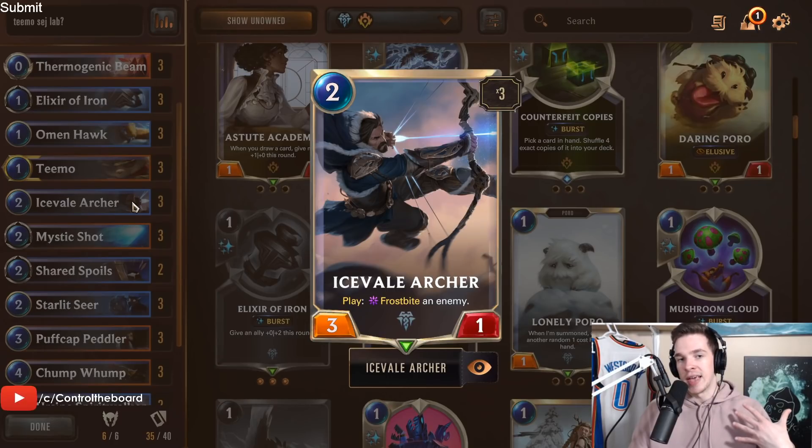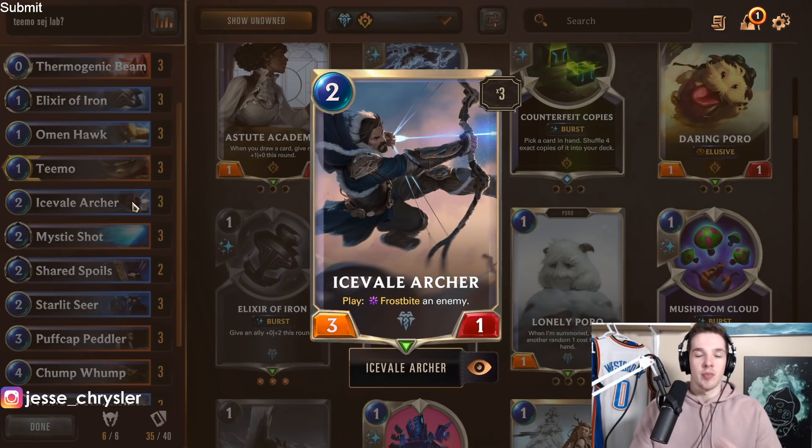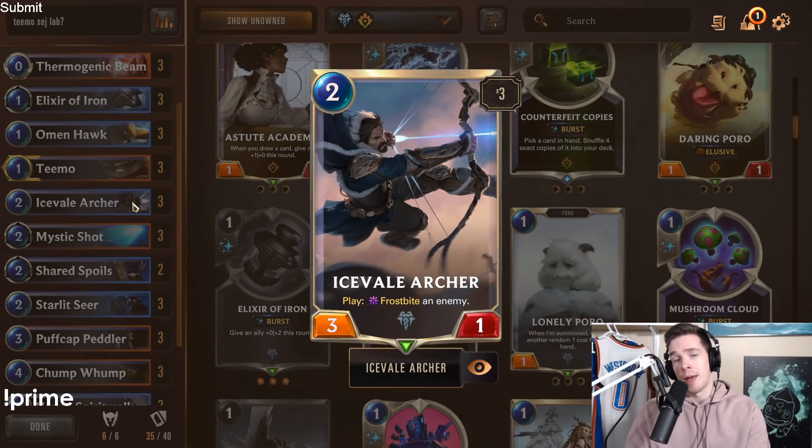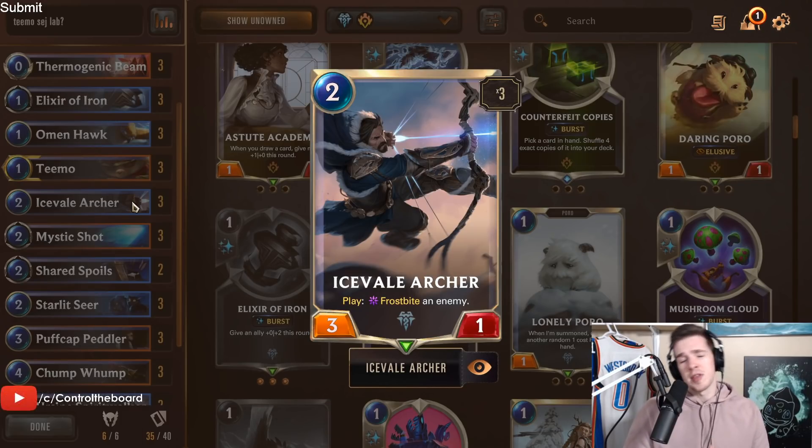Icefail Archer is a card a lot of people feel shouldn't be in the deck — it's a 2-mana 3-1 with a play-effect Frostbite, not usable during combat. But it's very powerful on your opponent's attacking turns; one of the most common scenarios is when they develop a Zed on turn 3. It's also very good against Ezreal since you Frostbite him and he can't attack for a Nexus Strike. Later on with Tusk Reader buff he becomes a 6-2, giving him Overwhelm with Spirit Walker. I think this card is definitely powerful and one you want in the deck.